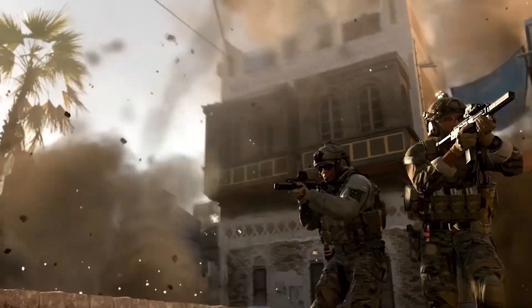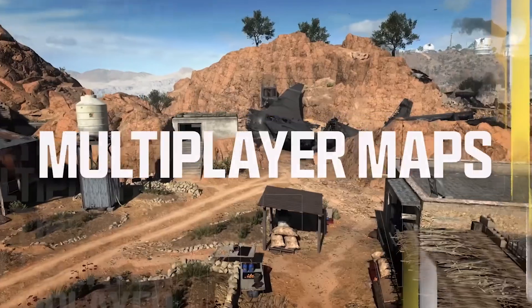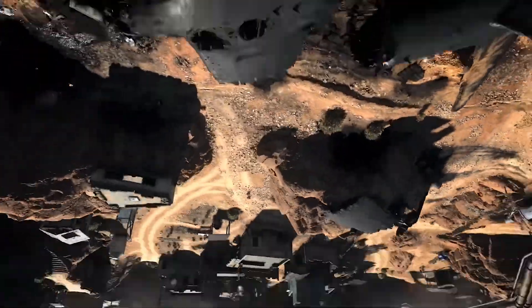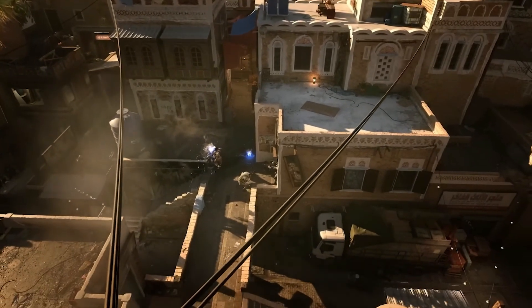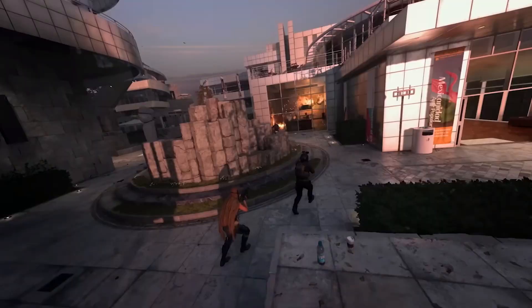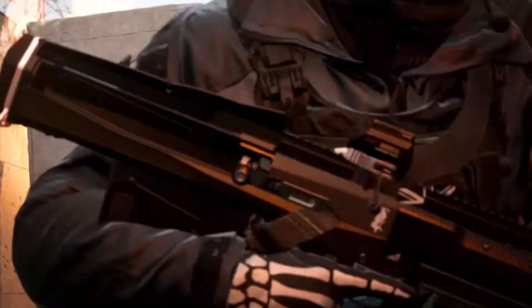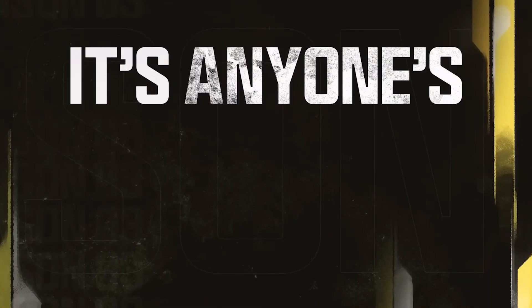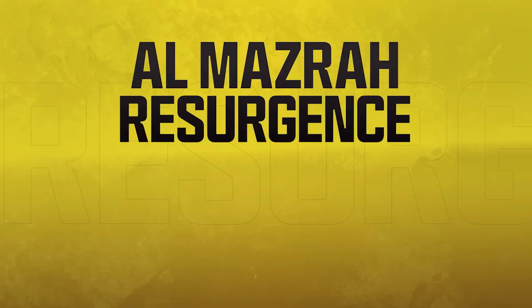Our second 6v6 map is Black Gold, available at launch. This map will be the first night-time map where we'll have to use night vision goggles, similar to the Modern Warfare 2019 night maps. Those maps were super dark — pretty much pitch black — so let's hope it works better in Modern Warfare 2.